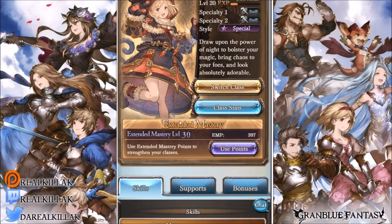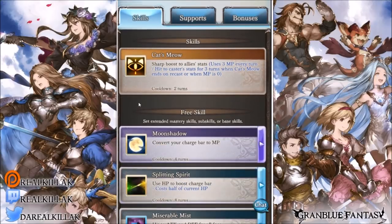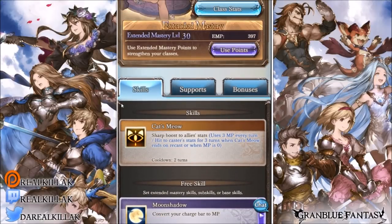Necromancer is the upgraded version of Mystic, the EX class. It's a pretty good and very cute appealing class — she looks so cute in that outfit and her animations are very cute. Her first skill is Cat's Meow: upon casting it you get a boost depending on how much MP you have. Each turn you get defense, attack, data, and debuff resistance increased, at the cost of three MP. If you don't have three MP at the end of your turn, you suffer debuffs lasting one turn consisting of attack, defense, data, and debuff resistance penalties.